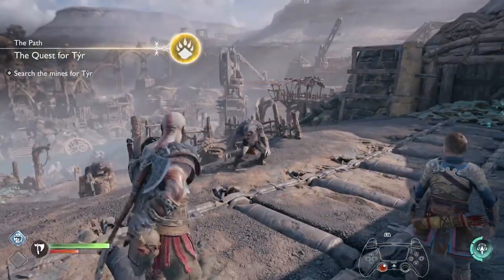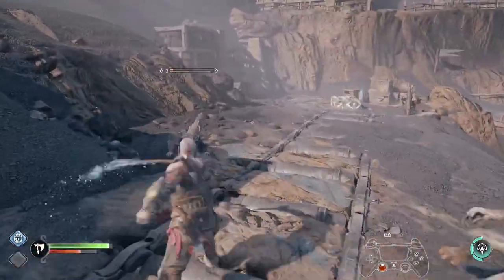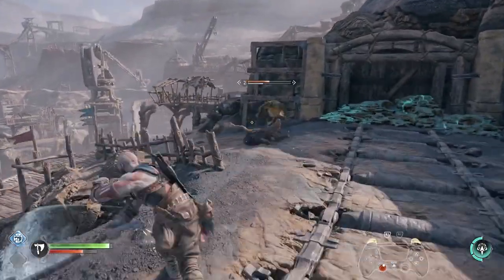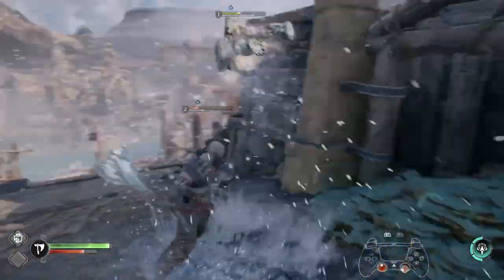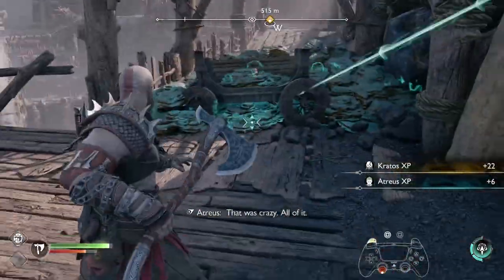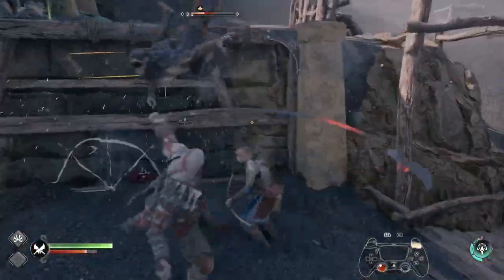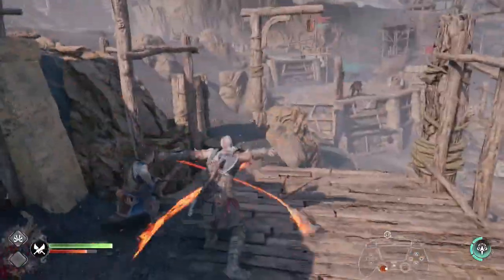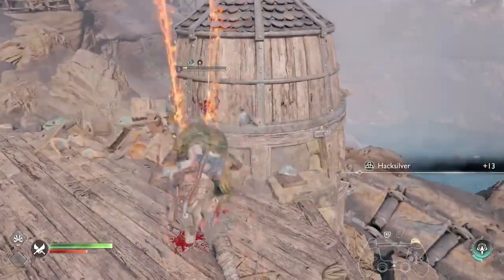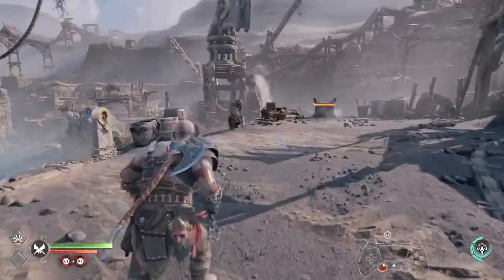That troll was not expecting that. Trust Atreus to bloody break the train. So as soon as you get off the train, you're going to have to be in an enemy encounter. Get rid of these enemies first, because there are two collectibles we want here — you've got to kill them anyway. There should be more enemies — oh, they don't spawn until you come down here, that's why.